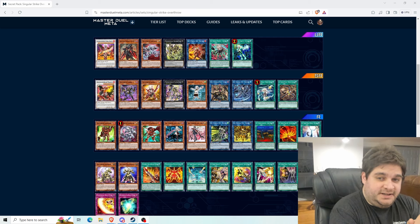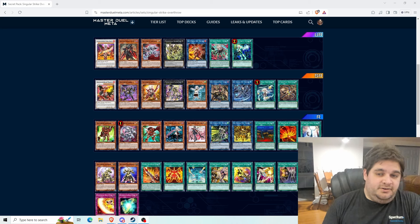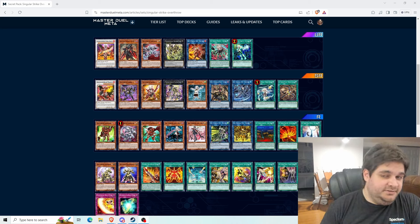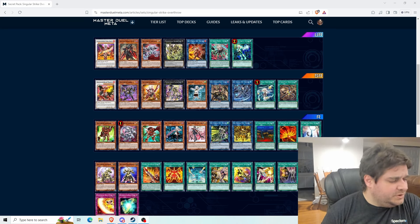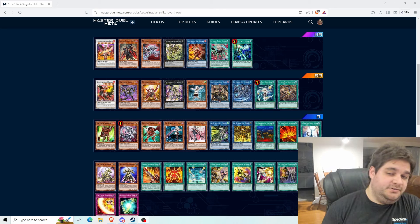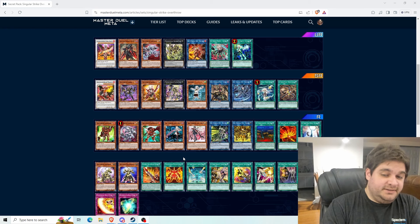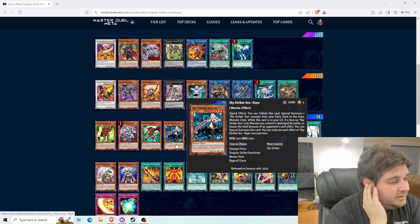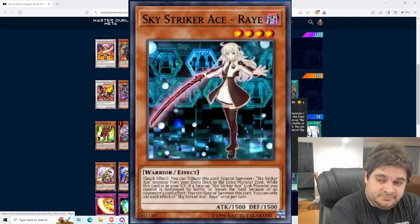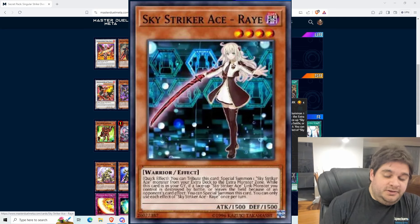If you don't know anything about Sky Strikers, I'm here to help you out. Sky Strikers are coming and the skill is very confusing because it says it's just going to add four types of Sky Striker Ace link monsters to your extra deck and it doesn't tell you what those are, so let's go over that. First, I'm going to go over the cards we know we're getting, then the cards we could get later.